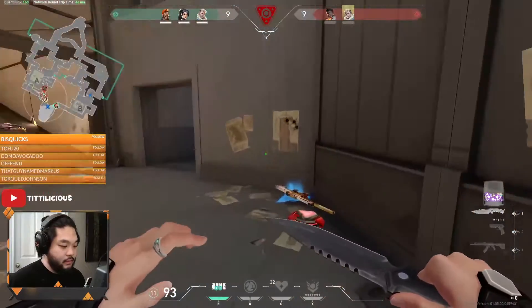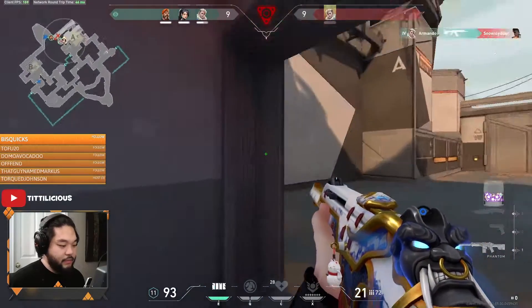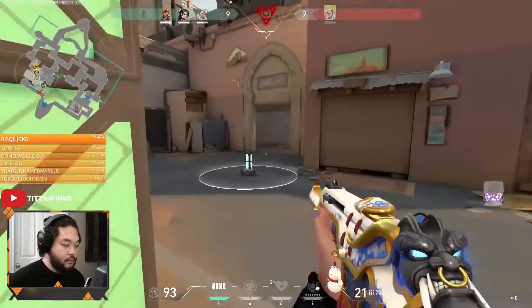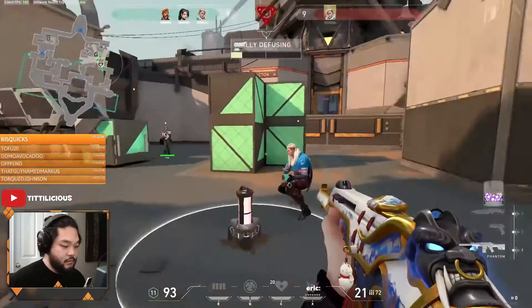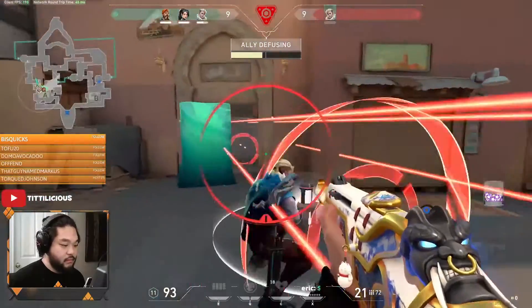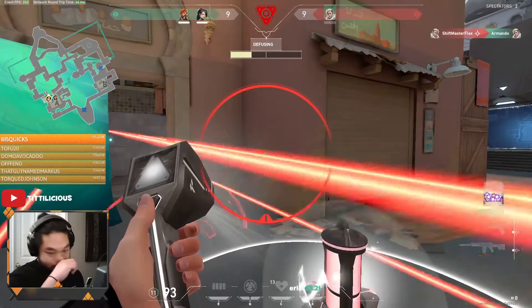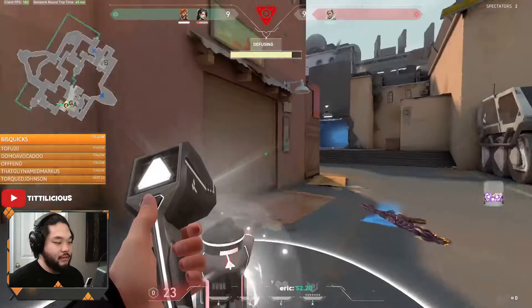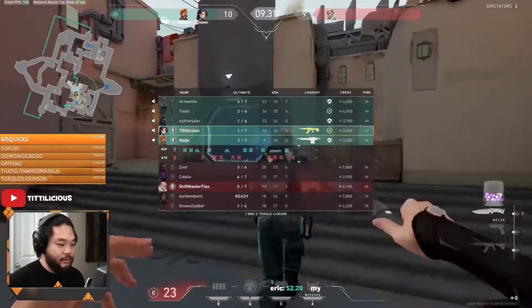Here's one last tip: if you notice the enemy Sova is holding his ultimate, Hunter's Fury, for post-plant positions, and he actually throws out two of his three bolts, what you can do is just hold the bomb and get the defuse in. A lot of people make the mistake — one bolt goes out, they get the kill, but then they don't hold for the second one. So if you have over 80 HP, you should be able to just tank the last hit and get the defuse.